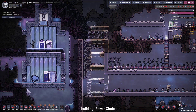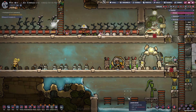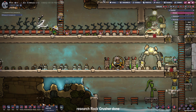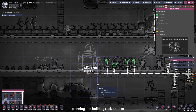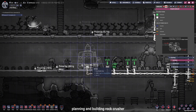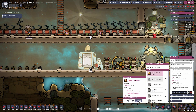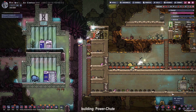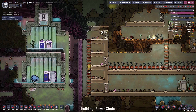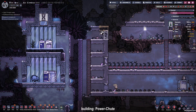Cut back to our power shaft right here as it is being built. The research is done so we can finally place the rock crusher. Hook it up to the power grid and then we get access to the refined metals. The rock crusher is finished and now we can produce some copper from our copper ore. As the power shaft is still being built we have to wait for our duplicant to produce some of this precious refined metal.